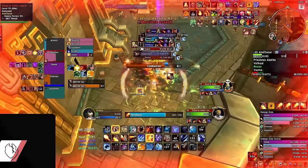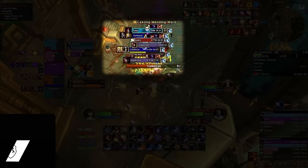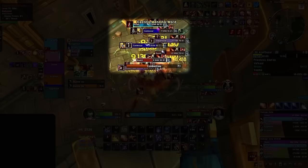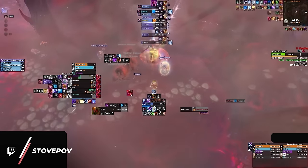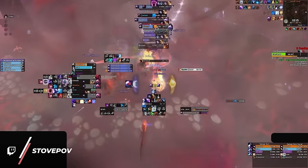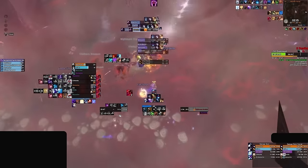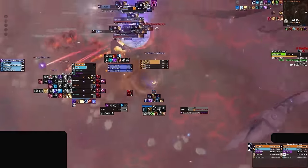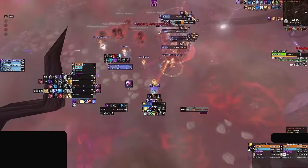Comparing that to Stove in Atal'Dazar on a slightly different route — he not only pre-positioned to stop Bulwark with his Roar, but he entered the pull making sure his stop would be ready. To ensure you are ready for upcoming stops, you should actively glance at the Mara's Dungeon WeakAura to see when abilities are coming off cooldown, so you won't ever be caught off guard. This is a good habit to develop as a ranged DPS, especially this season where AOE stops are needed.